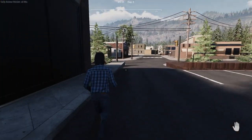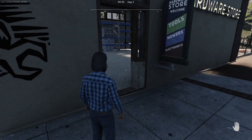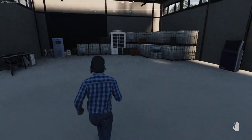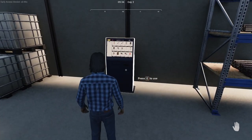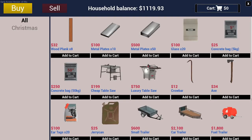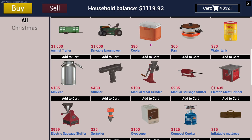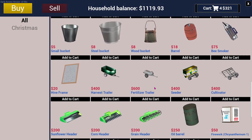Up yonder is the general store — yes, it is — and there's the hardware store. I would like to dip my toes into something this episode and try something else out. I need metal plates, concrete, glass, a cooler, and an oil barrel.